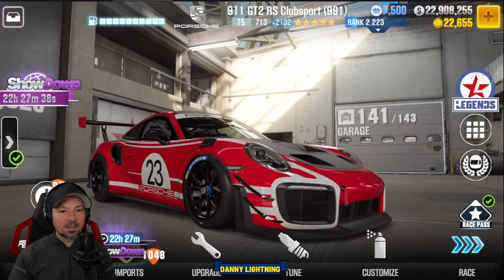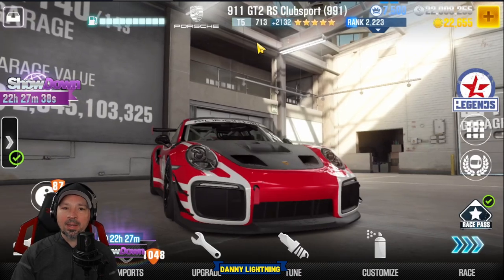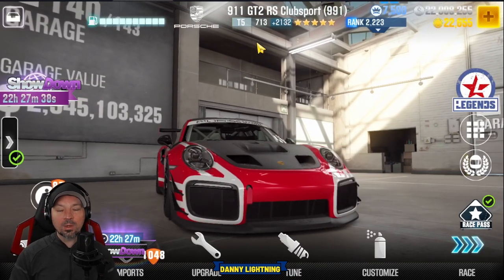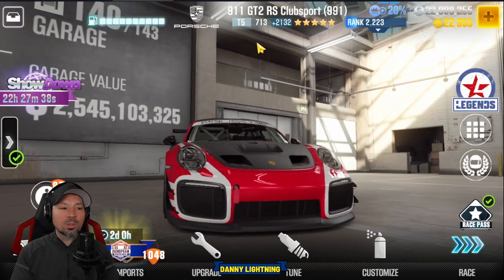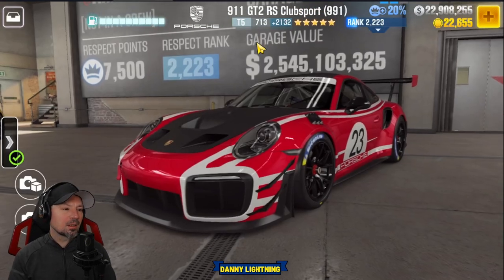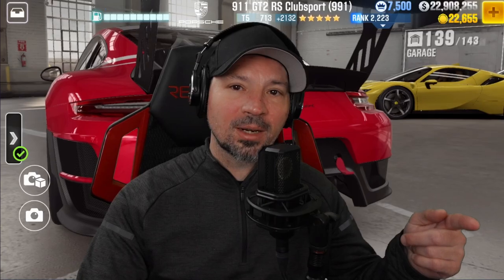Danny Lightning is back with another video. Today we are checking out the Porsche 911 GT2 RS Club Sport 991. We're going to do a stage 5 shift-in tune, a stage 6 max shift-in tune, a review on the car, and see if we can find a live racing setup. If you enjoy this content, hit that like button and subscribe. Huge thank you to YouTuber Nitro for CSR — check him out on YouTube. This video is brought to you by him today.